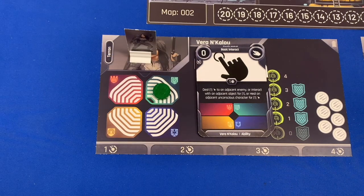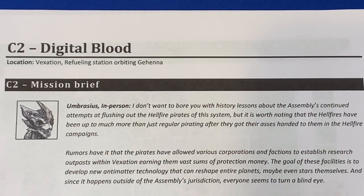Vera and Bacillus are all set. Let's take a look at what's coming next. Digital Blood is the beginning of our second chapter. We have Umbroas here in person — in the last chapter he was on comms on another ship, but now we're actually with him. He says: 'I don't want to bore you with history lessons about the Assembly's continued attempts at flushing out the Hellfire pirates of this system, but it is worth noting that the Hellfires have been up to much more than regular pirating after they got their asses handed to them in the Hellfire campaigns. Rumors have it that the pirates have allowed various corporations and factions to establish research outposts within Vexation, earning them vast sums of protection money.'